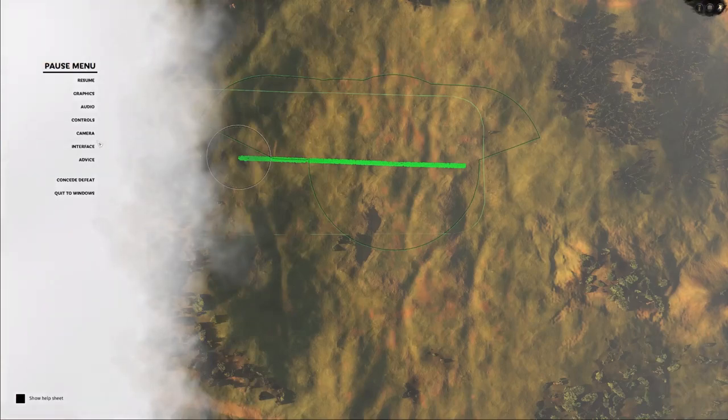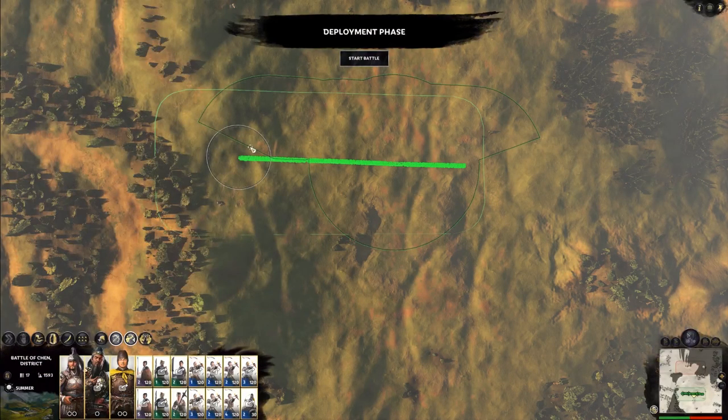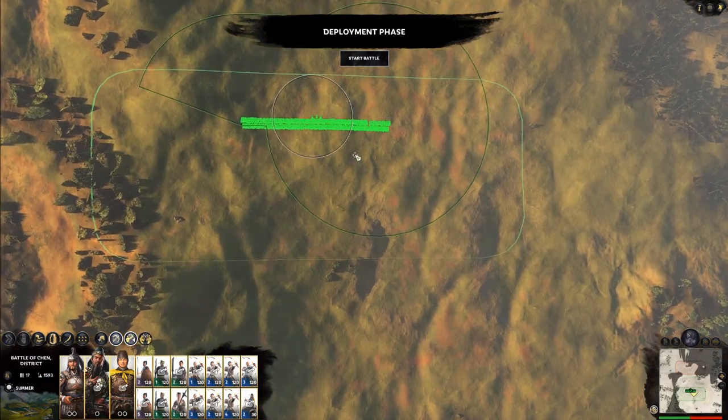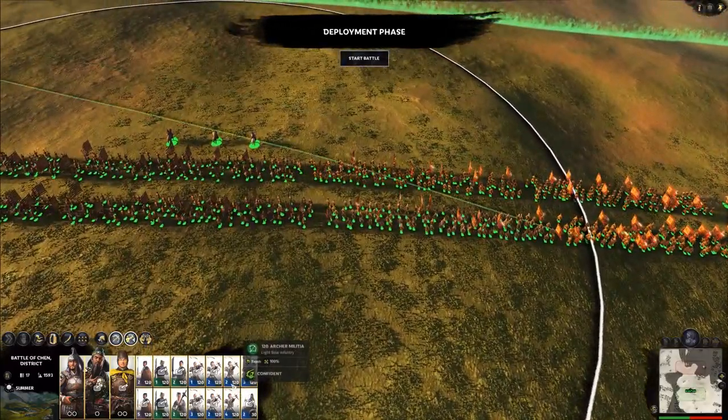I don't prefer that, so I'm going to go back to Interface and unclick that. Now, alternative unit cards: one of the biggest issues in the initial inception of Three Kingdoms was that the unit cards were not characteristic of the game. I have the alternative unit cards turned on — this should be them by default when you boot the game up.